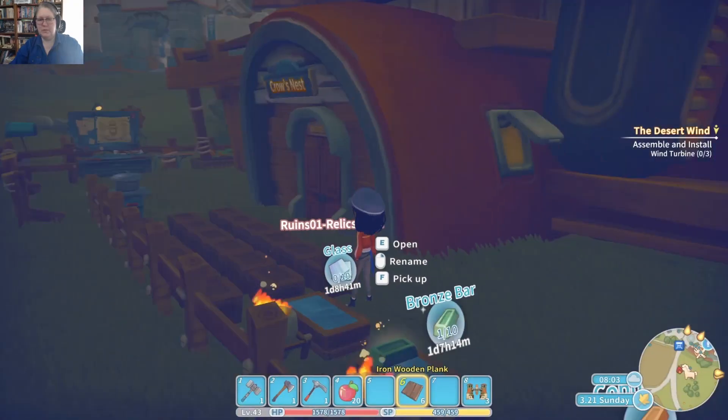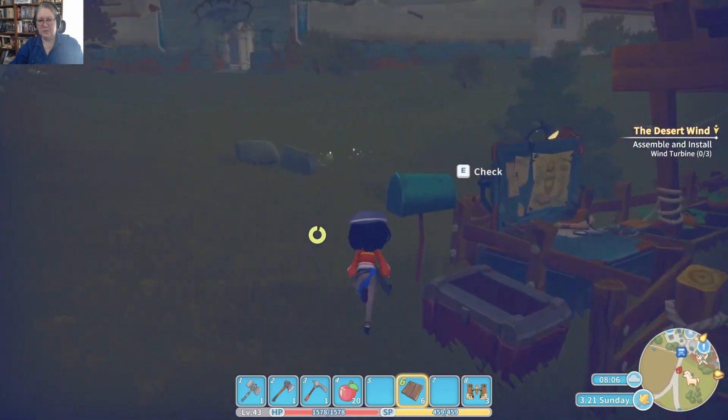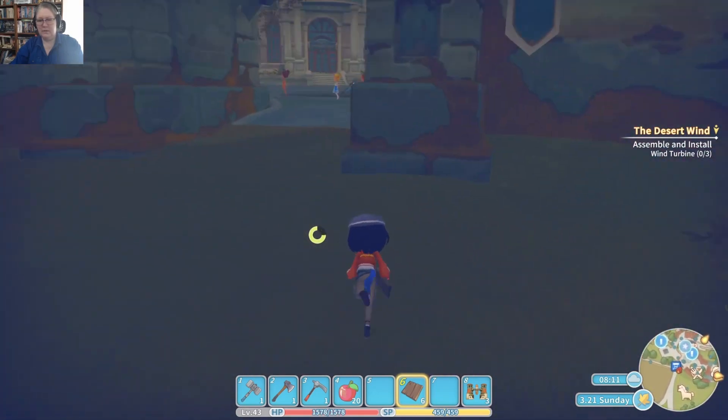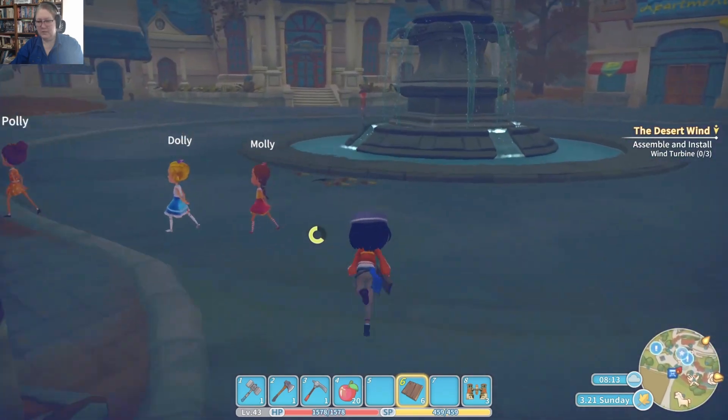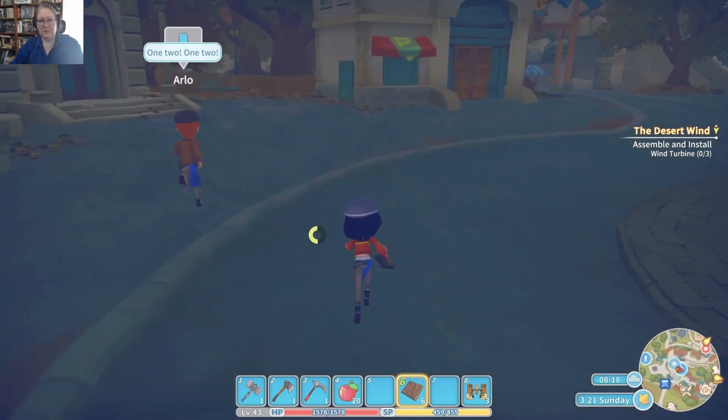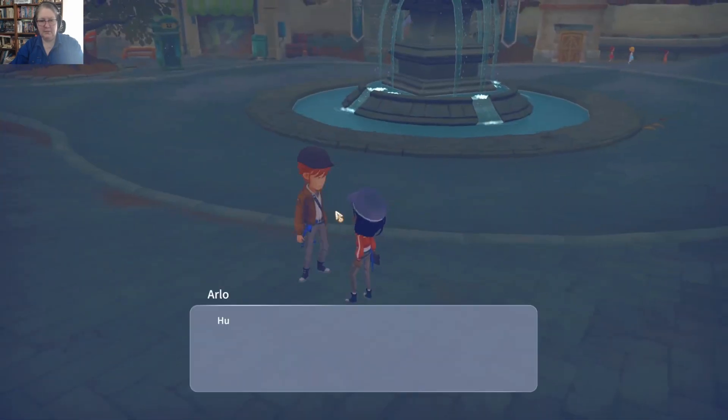We have a few missions to go find. We have a commerce guild inspection to do — we'll get that out of the way first. And then if we see any exclamation marks bouncing around this morning, we'll grab them — like Arlo, for instance.